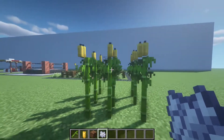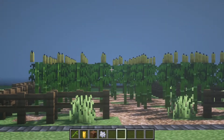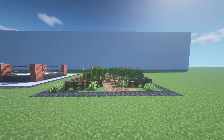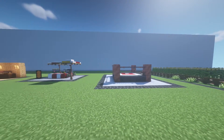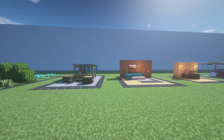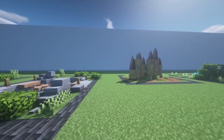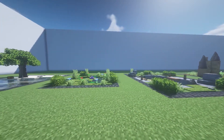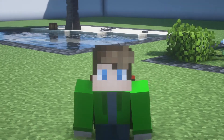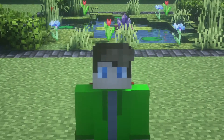In survival you can get the small leaves, put some candles on top, and you have some kind of corn field or advanced wheat field. So those are all the build hacks I have for you today. Let me know if you can use some of them, and if you have more ideas on what you can build with the new blocks, make sure to write a comment. I'll see you in the next one — and make sure to leave a like and subscribe if you liked the video!